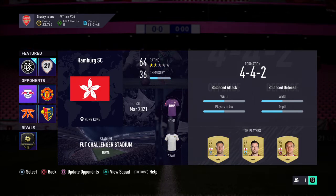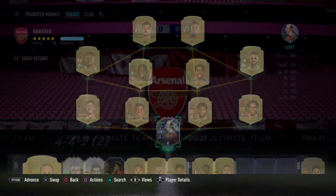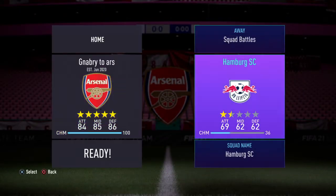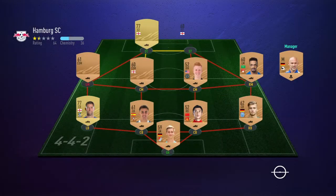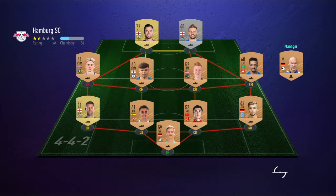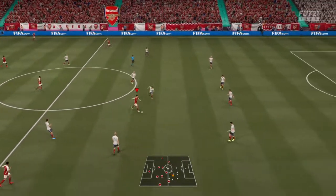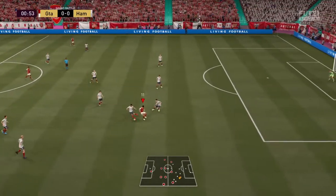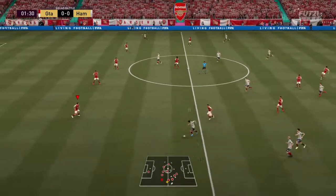We're going to play this team and try to do some World Class difficulty. My team is full gold other than the keeper — pretty good. Their team is pretty bad so there should be a win, unless it's World Class and I lose. I should be winning a game of squad battles against this team. On World Class I don't always win, but on Professional I would 100% be winning.